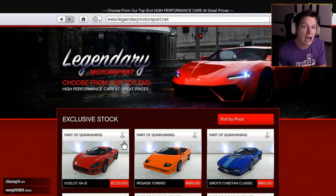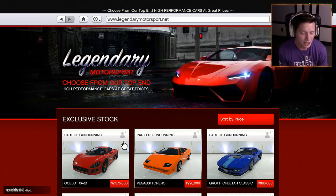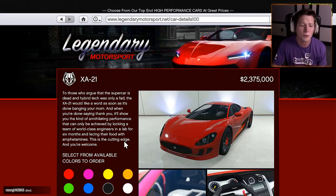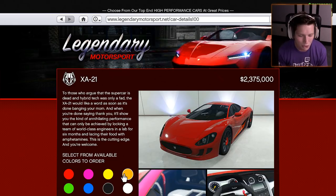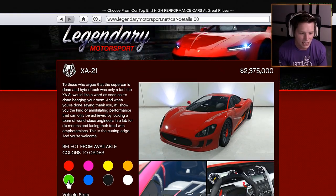2.375 million dollars. This thing is no joke — it's very, very expensive. But this is the Ocelot XA21. To those of you who argued the supercar is dead and hybrid tech was just a fad, the XA21 would like a word. That's a pretty aggressive description, but we're going to see what this thing is all about. I've already ordered one in bright lime green, which I think is going to be exciting.